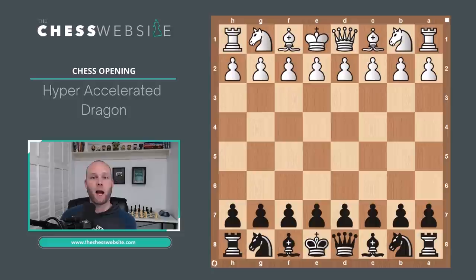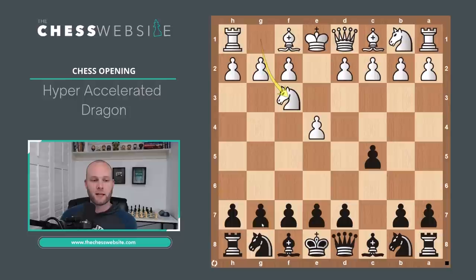Hey everyone, this is Kevin from thechesswebsite.com and today we're going to be going over the hyper-accelerated dragon in the Sicilian defense. The Sicilian starts out with E4, C5 — this is the Sicilian — and then after Knight to F3, Black plays G6.